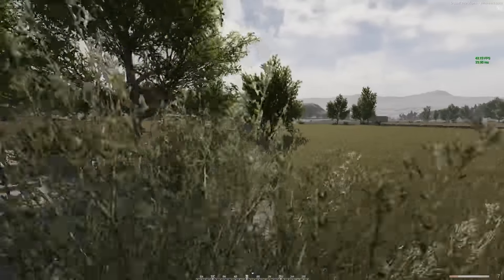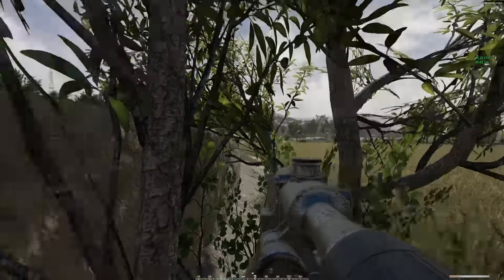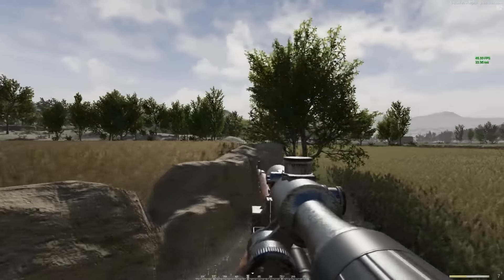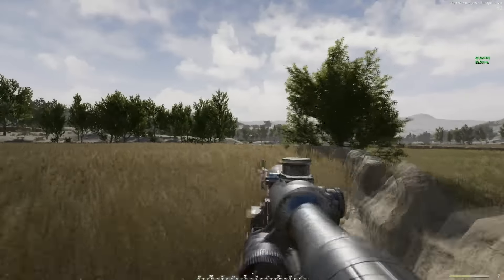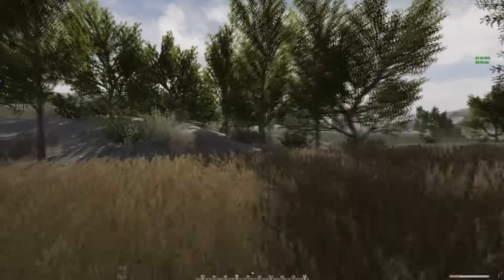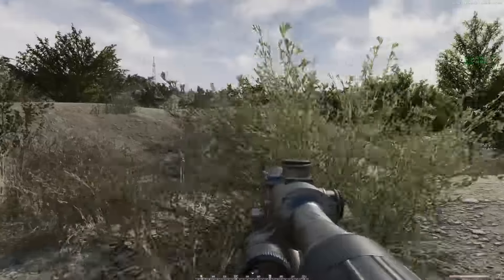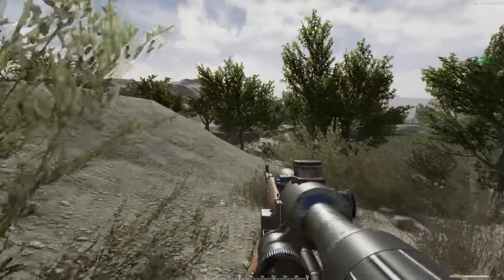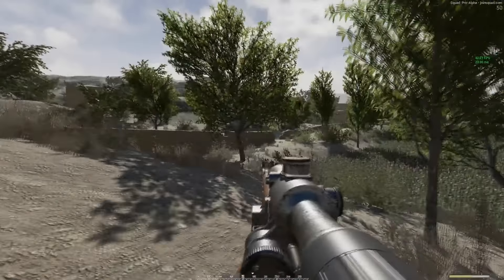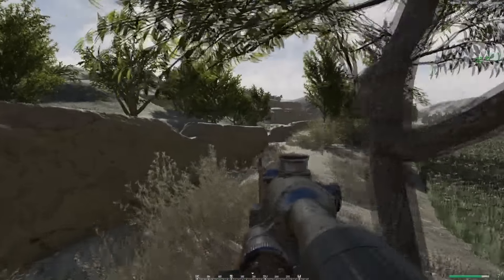Trying to get into a spot where they don't know I'm here. I'm trying to use the trees to my advantage. This could be a nice spot right up here. See, currently I am going Lone Ranger, but generally that's what Taliban snipers do — they find hiding spots, or honey holes, and they sit and wait for someone to walk out and drop them. Which is what I'm trying to do.